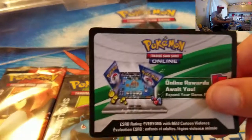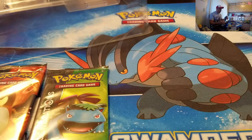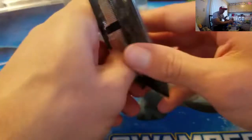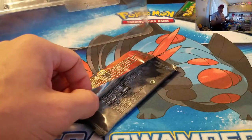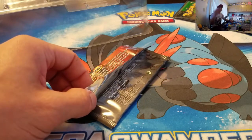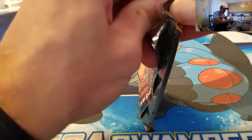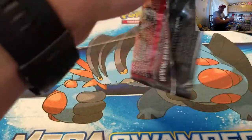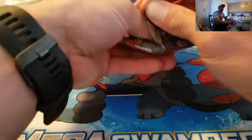I'm going to open one pack, then Punky will open her two, then I'll come back and finish the last one. We are looking for five cards: Articuno, Zapdos, Mega Venusaur, Leafeon, and Jolteon. I refuse to buy these elsewhere — I'll only get them in packs, so I'll open as many as I have to.